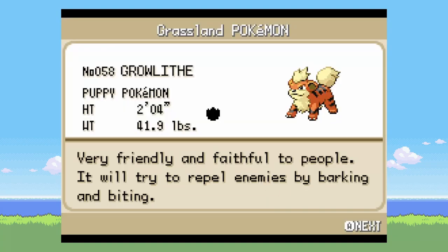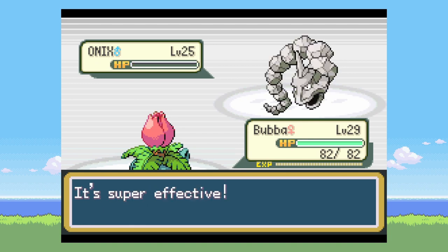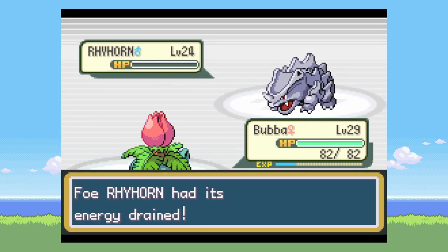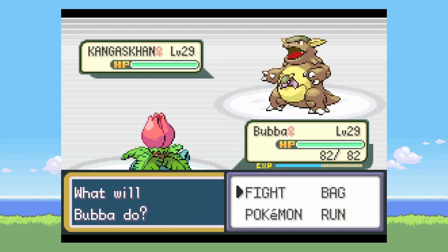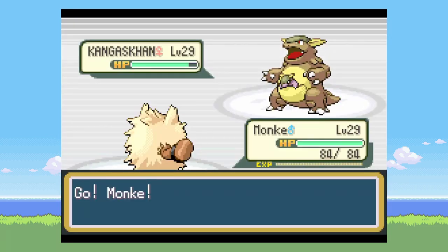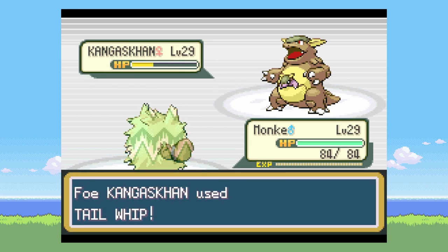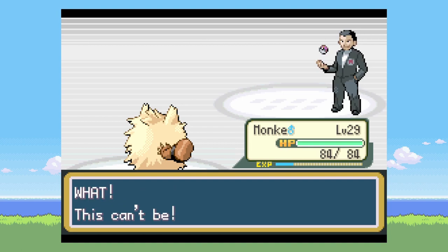I go catch a Growlithe on the route next to Lavender Town, then we go take on Giovanni. The first two are a pretty quick sweep with Vine Whip using Ivysaur. For Kangaskhan, I try to put it to sleep — I think it has Early Bird as an ability, because it always wakes up really early. I have Primeape and he can just Karate Chop it down.